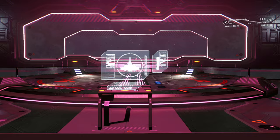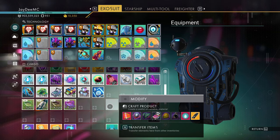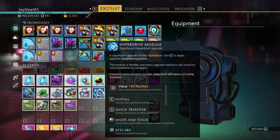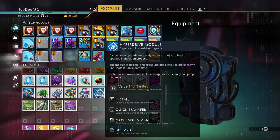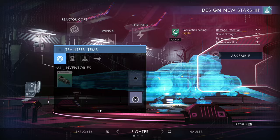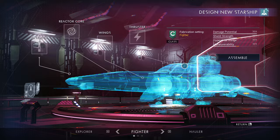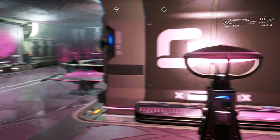So strange. What did I get? Compressed indium scraps, Starship AI valves, hypnotic eyes — what am I doing with that? Subatomic regulators, recycled circuitry, spool of nano cables, and hyperdrive module. I don't believe I can use this for the Starship Fabricator. I believe I must locate certain ship types. I do need the space in my freighter. Do I have tritium here? No, we do not.